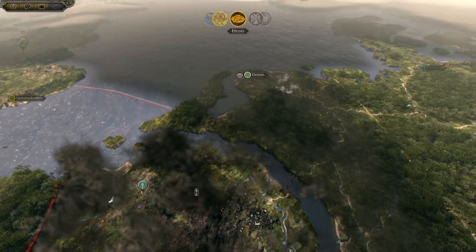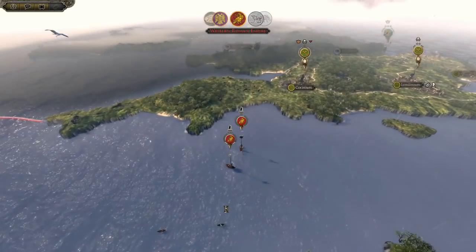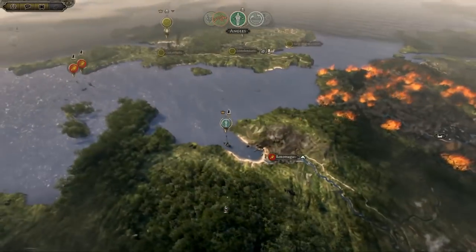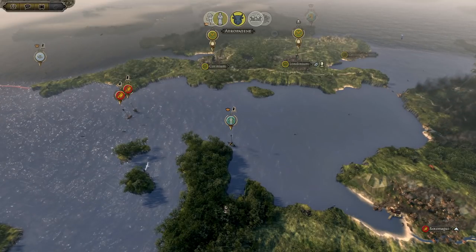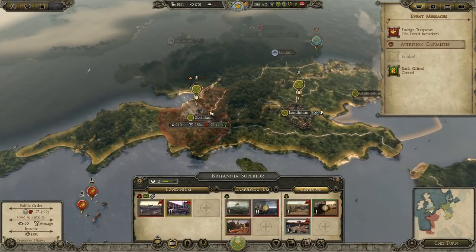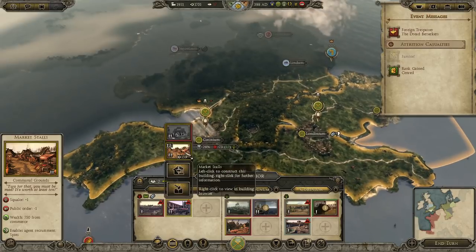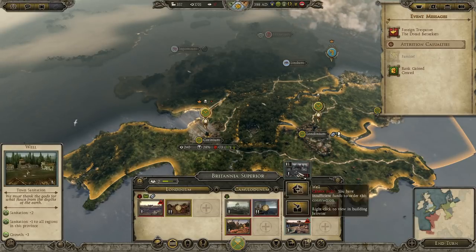It looks like the Angles and Jutes are pushing against the western Roman Empire - they're not even bothered about holding land, they're just raiding as they go. The Angles have just gone in and razed - Rome is getting wrecked in northern Gaul. We're going to push against the Picts. Food's back up, nearly done building. We can't convert that yet but we'll do that next time. Senred increased in rank - there was a trespasser, the Jutes, but it's okay.